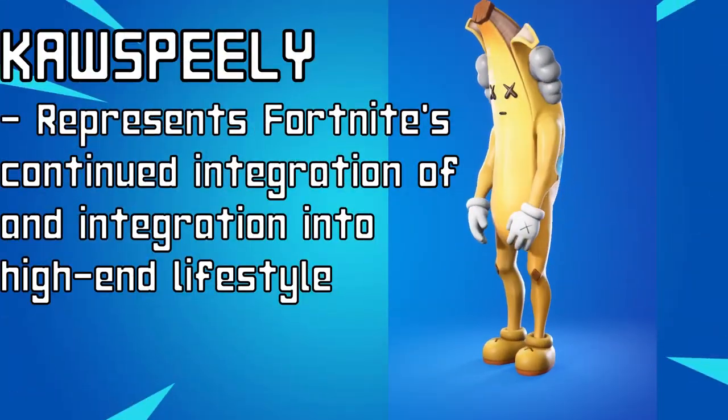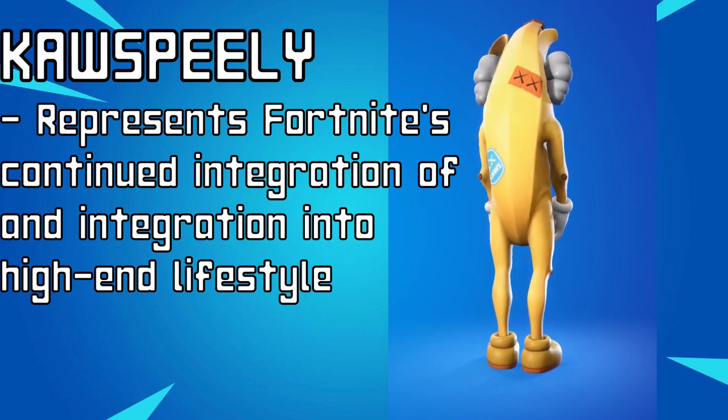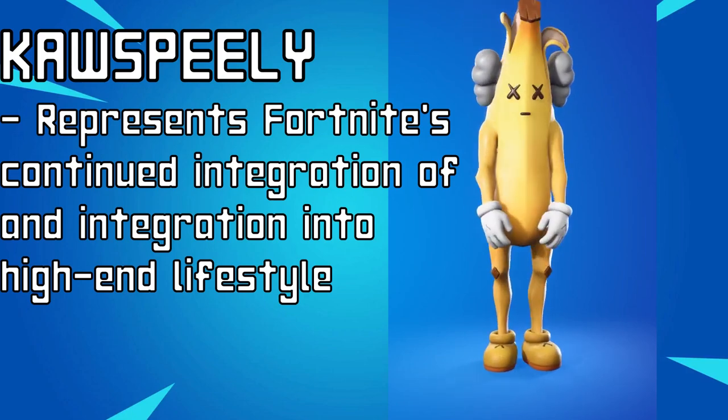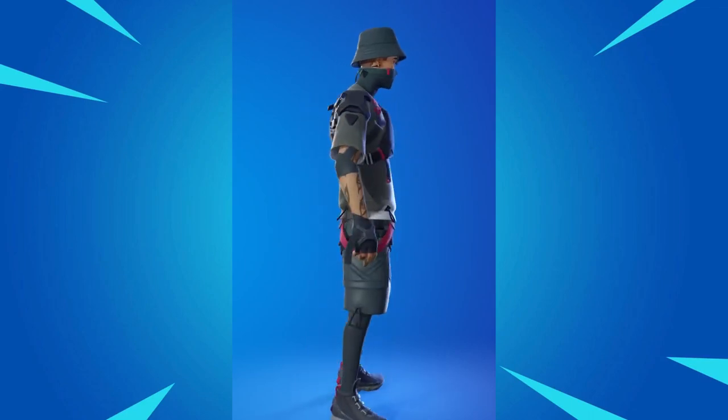It's not just limited to the Battle Pass — there are other outfits that emanate this Lifestyle influence. One such outfit is Cause Peely, who is a mashup of the KAWS Skeleton and the original Fortnite character Peely, reiterating that Fortnite wants to integrate its own IP into high-end lifestyle. One interesting trend I've noticed is that a lot of the fashion-forward characters have been predominantly female, evidenced by outfits like Veronica, Nia, Cid, and Slayer Charlotte. It's not exclusively female — outfits like Phantasm definitely take fashion inspiration — but it's interesting to note that it has been a predominantly female design trend.